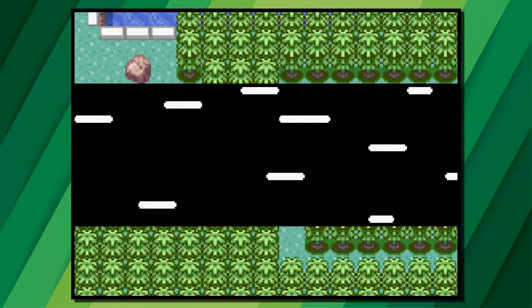In the new area of the Safari Zone, which opens after you've defeated the Elite Four and Champion, you can find new Pokemon as well as a rare candy. Head to the very top far right corner of this new area and on a small different shade of grass you can find an invisible rare candy.